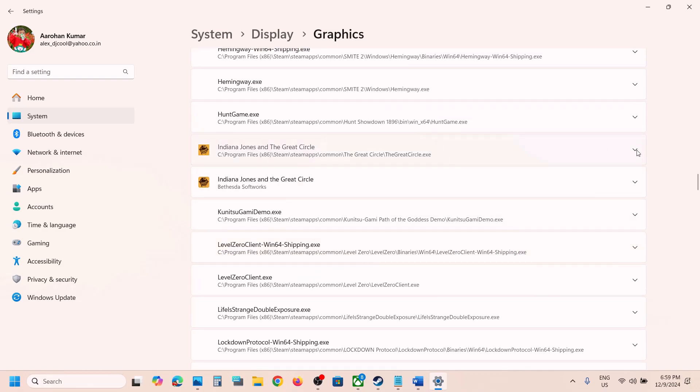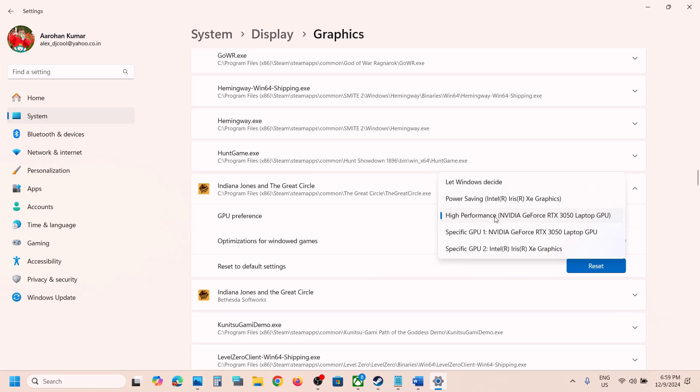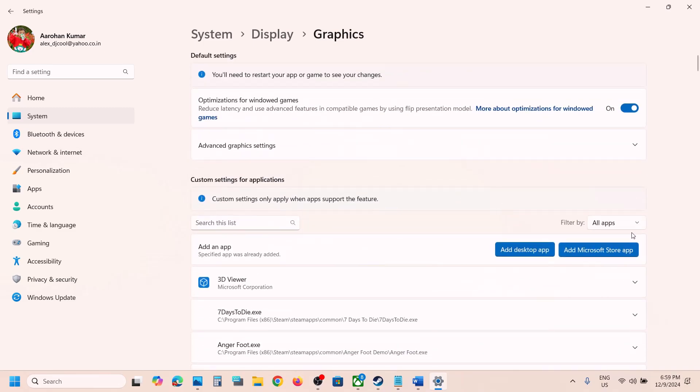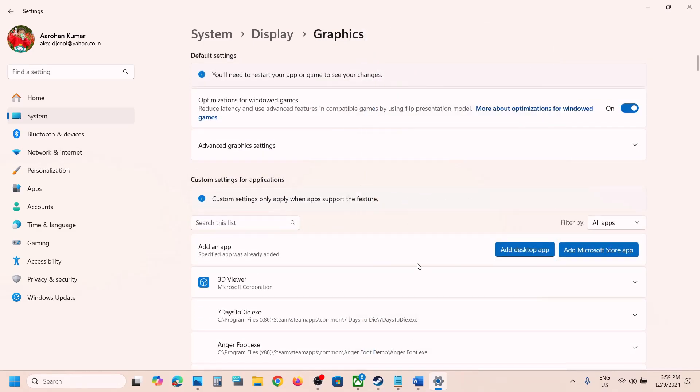Once the game is added, scroll down to find it in the list. Click the drop-down arrow, select High Performance, and your graphics card will be shown — select your graphics card and then check. For Game Pass users, click Add a Microsoft Store app, add the game, and do the same thing.